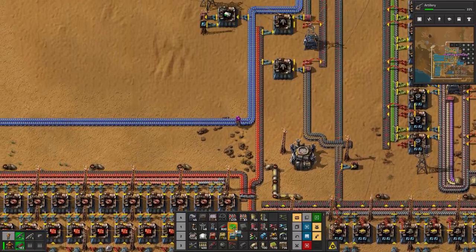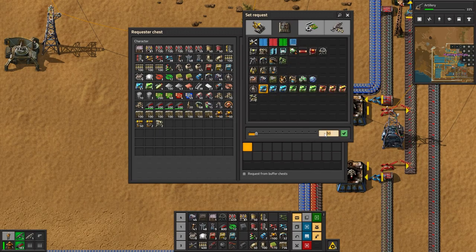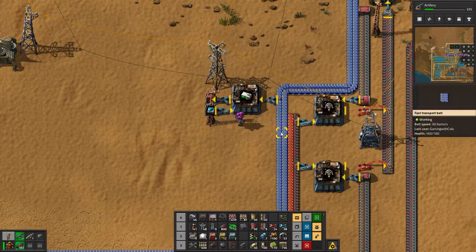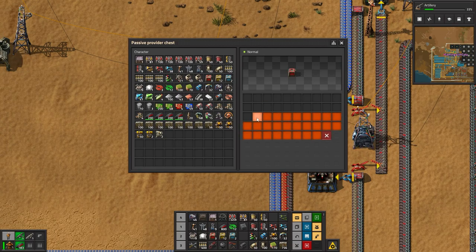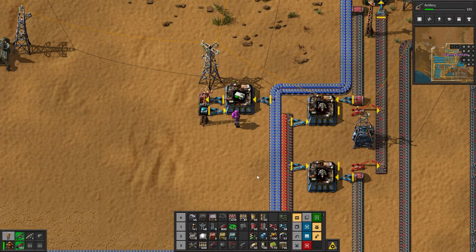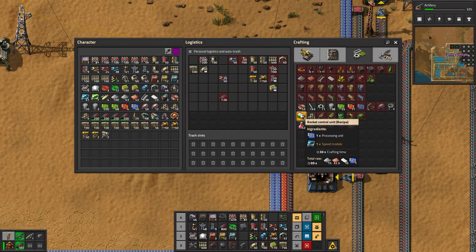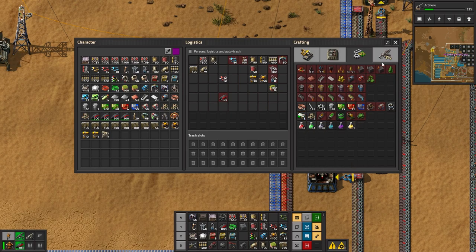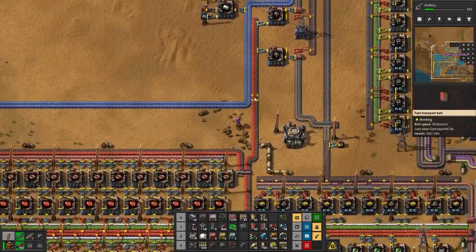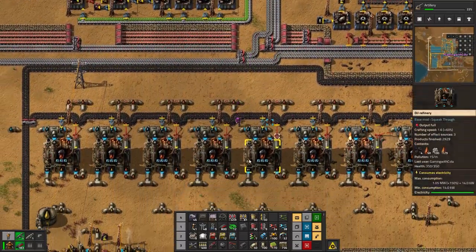We may have to tell this guy and him to be a requester chest up here because those are going to have a lot of requests. Request at least 50 in here. Those are going to come off there and go into here. We can only make that many. What stack size do they come out as? Doesn't say. Okay - the bots are going to take care of it while I'm away playing with the Spidertron.